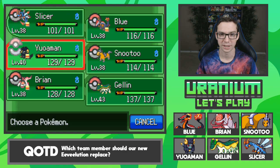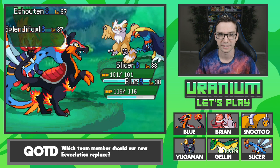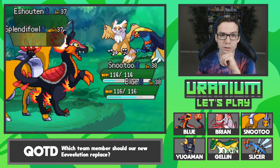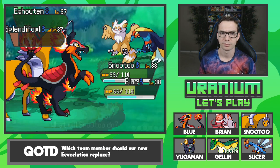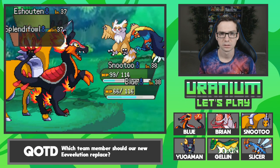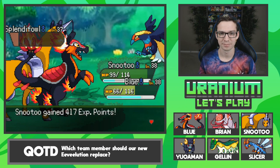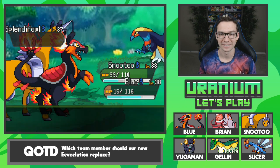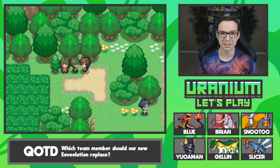Slicer's weak to flying, so we'll bring in Snootoo and just brute force it. Flamethrower! We're just going to do neutral damage — wow, that did a lot. That was awesome. Good switch, Mikey! Self-high-five! Rock Slide hit them both, then Flamethrower the Ashurton! A crit — glorious! I'm glad Rock Slide didn't miss; that would've been very sad. We defeated Cool Couple — did they just say that's the end of their relationship?